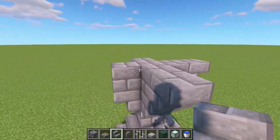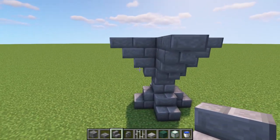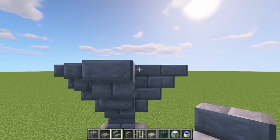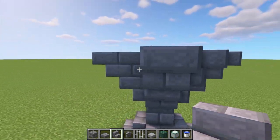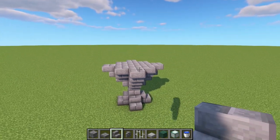Put a stair in front of each block facing outwards, all the way around. Then facing from one side, place two upside-down stairs, go right across to the other side, and place another two upside-down stairs facing the opposite direction.